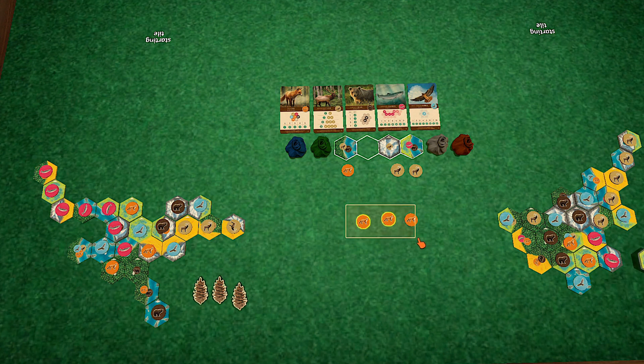Let's drop these back in the bag first. We are down to the last tile — you started so I should have the last play here. Two fox, two caribou — that was the last play. Nothing left.